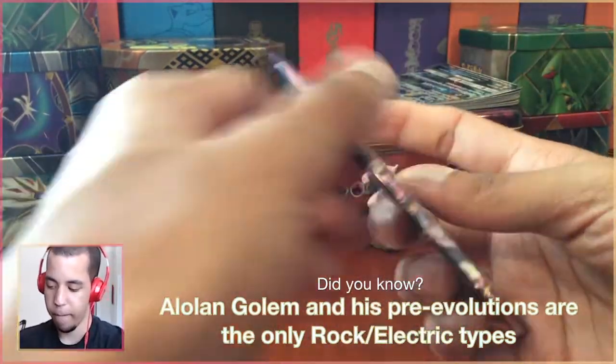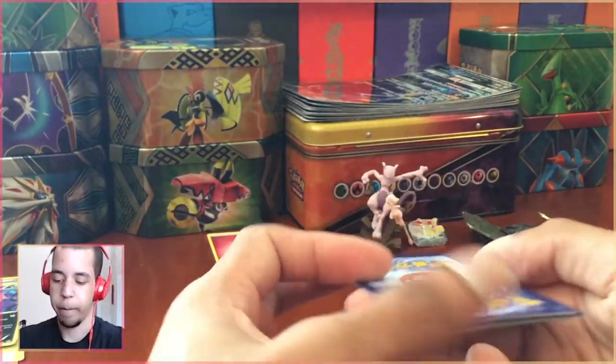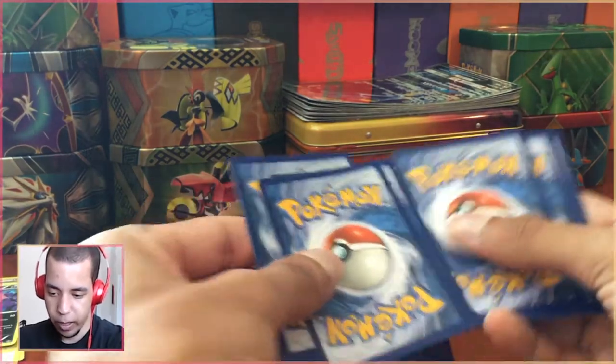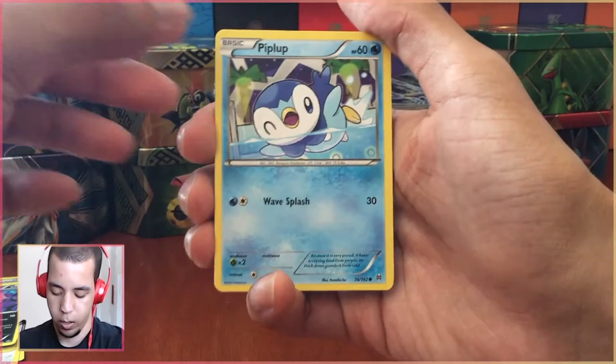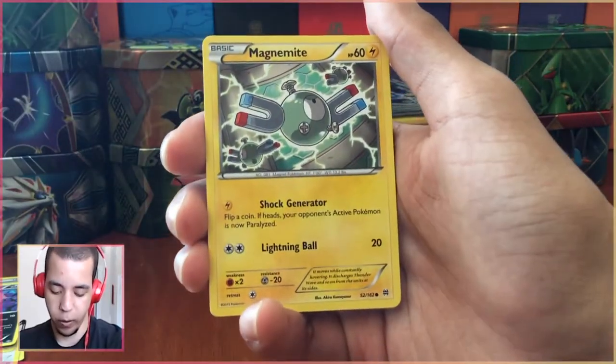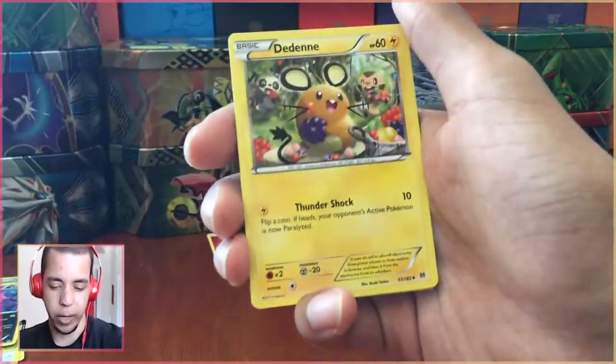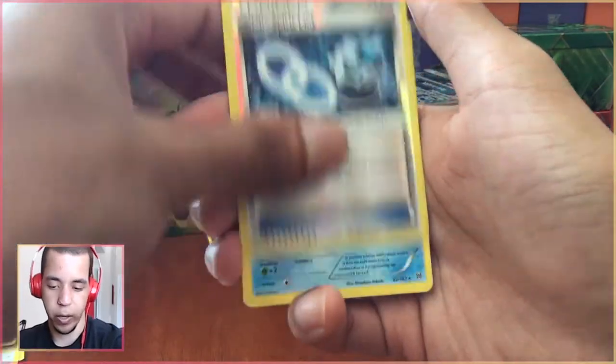Next up is our Breakthrough pack. When I opened Espeon, the Breakthrough pack was the one that gave me some stuff — you can check that out in the description. A lot of these are cards I don't have because I haven't opened too much Breakthrough. I hope to get a booster box of Breakthrough soon; we can actually do that on the channel.